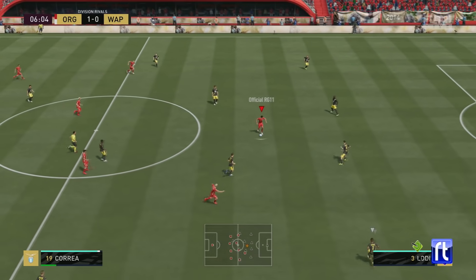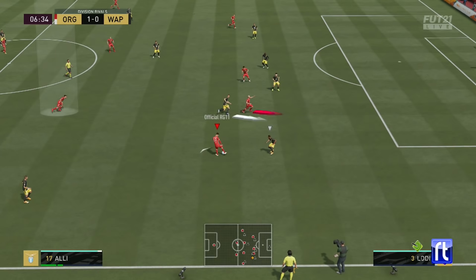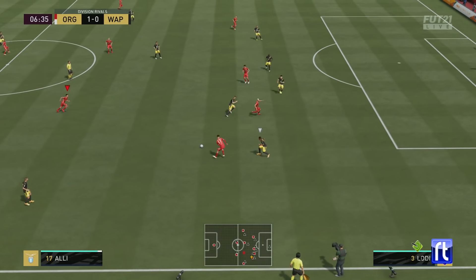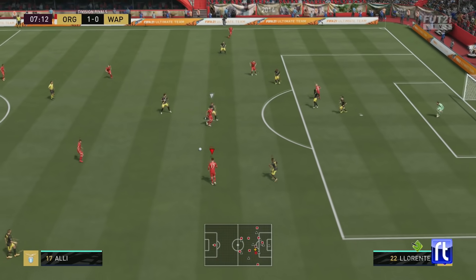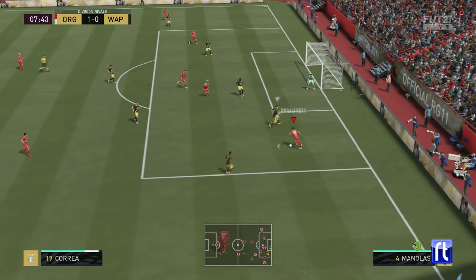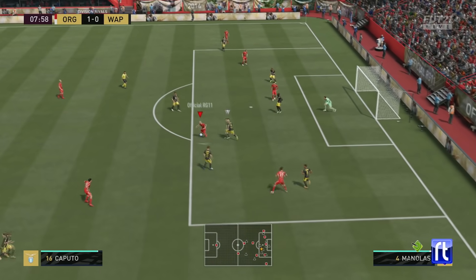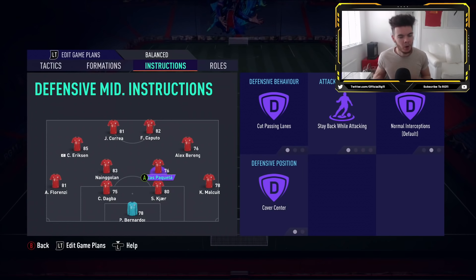You can see a good example here - we're in a transitional attack on the wing. Most people would expect us to slip the ball into Caputo, but you can see our two midfielders are wide open. They're always open for a pass when they're on stay back while attacking - they're not bombing forward. They always give you the option to recycle the play, like we said in the attacking tutorial. We end up getting the goal with Caputo, and you can see how those midfielders are always showing for a pass, which helps retain possession.